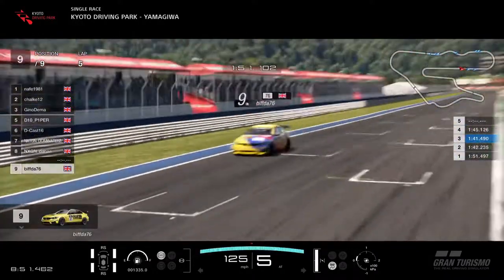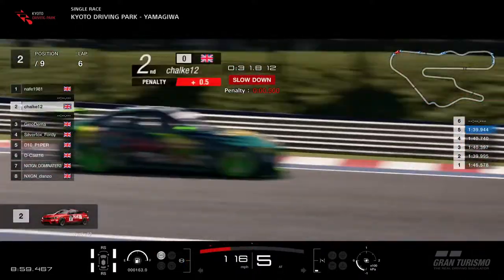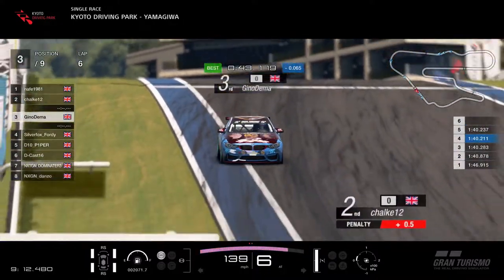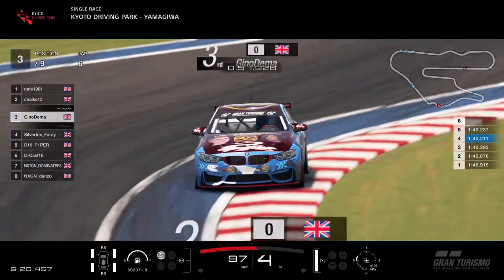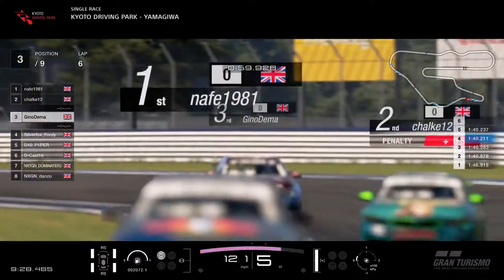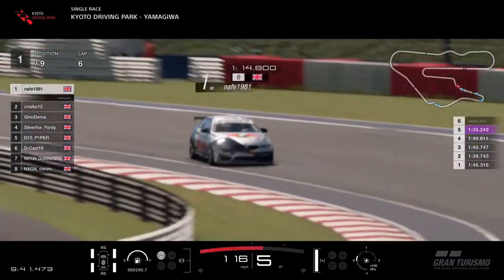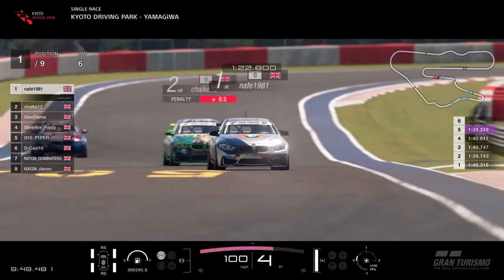They both navigate that very well. These two are going to carry on - let's check on the rest. Gino Demer just dropped off a little. Nafi ran wide there, which will give Gino a longer run. Good race for Gino this week. Silver Fox still in 4th. D10 Piper and D-Cast having a scrap - D-Cast looking around the outside, a great move unless D10 made a mistake. D10 Piper gets it all wrong coming out of there and picks up a penalty for running wide.